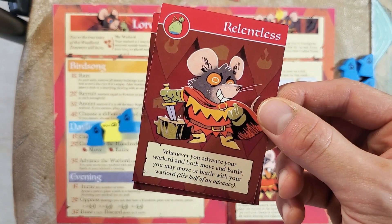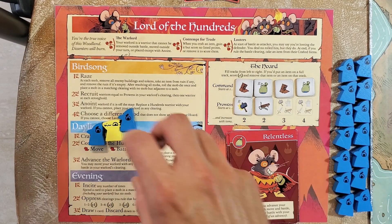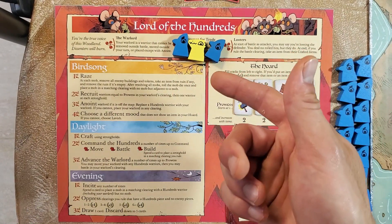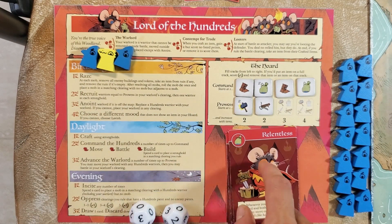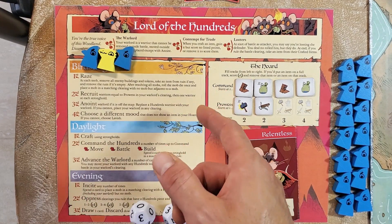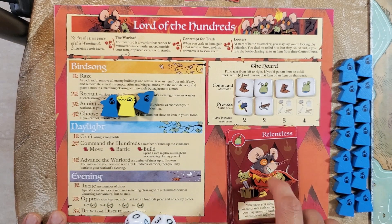Relentless is the bag mood: whenever you advance your warlord and both move and battle, you may then move or battle again — like half an advance extra. So you could move, battle, and then battle again, or move, battle, and then move again. But you actually have to do both actions of the advance — if you just battled without moving, you would not benefit from Relentless. You have to do both parts to trigger the bonus.